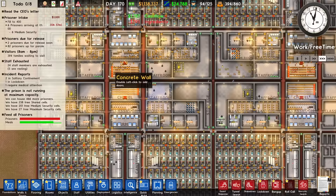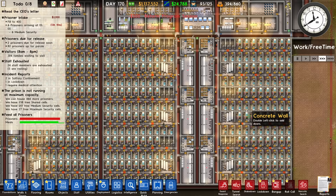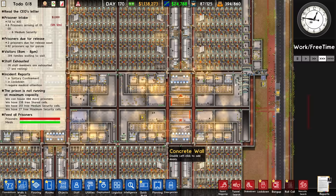Those prisoners — what are they doing coming down here? One came all the way over here to use this yard, and this guy came over to use the weight bench. They should really be sticking to closer-by stuff. Presumably once we fill this prison it'll cause less issues — that's the hope.